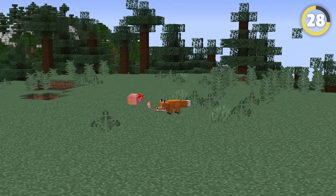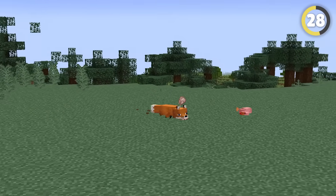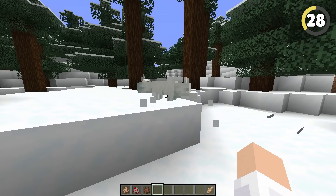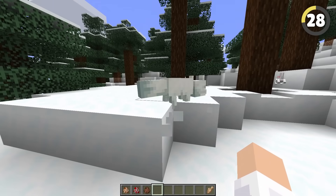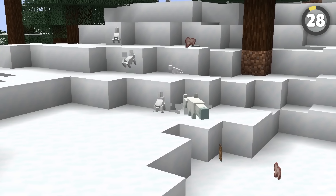Foxes don't just attack rabbits and chickens by walking up and biting them. They also sneak up and pounce on them by jumping super high into the air. What's crazier is that if they land on snow, they'll actually get stuck and shake around trying to free themselves. I swear these guys have been in the game for ages, and I've never seen this.